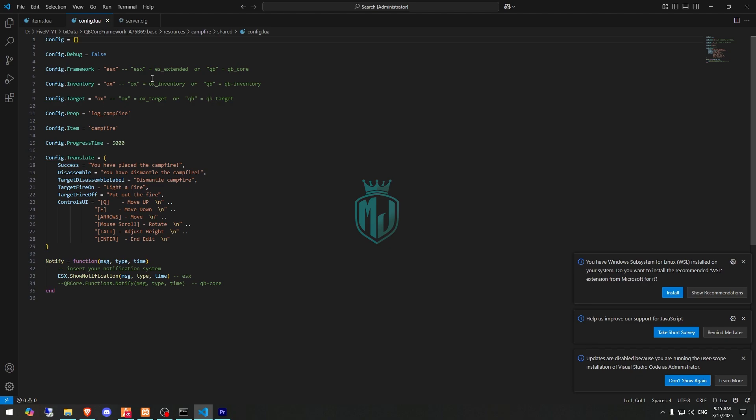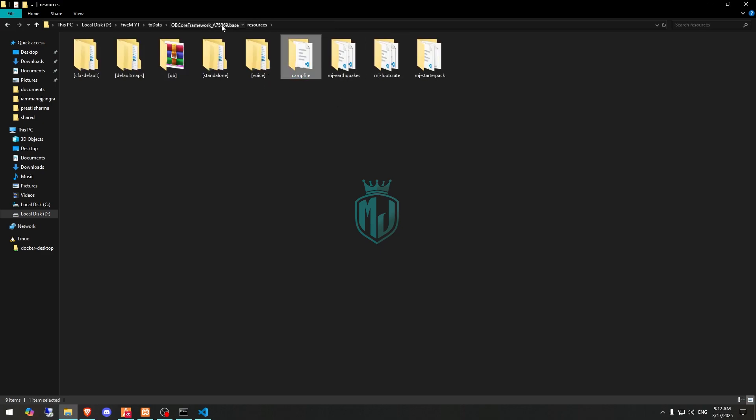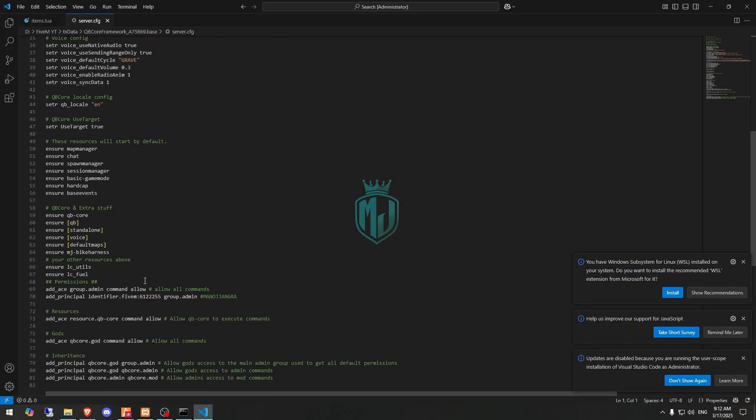Next, go to the script's shared config.lua file. Here we need to change the framework to QB, the same with the inventory, the same with the target, and set the probe and the item name. That's it for the config.